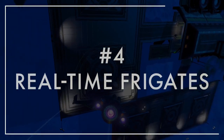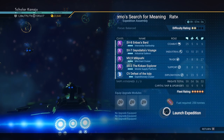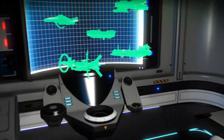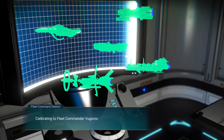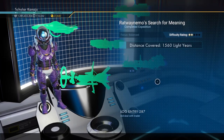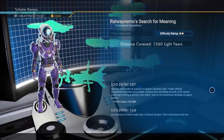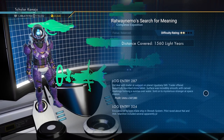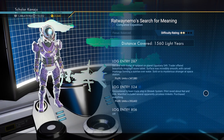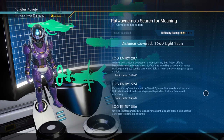Number four: real-time frigates. Everyone knows how frigate expeditions work. You send a handful of frigates out on a real-time expedition; 8 to 48 hours later they return to your capital ship with a debrief of their misadventures and hopefully some loot. It's a fun side activity, especially for those looking to make some passive income. From the player's perspective, the frigates just leave the system and return when the mission is complete. Many players might even think they just disappear until the timer runs down, which makes sense.